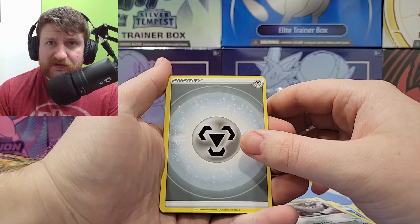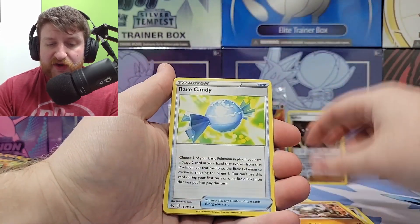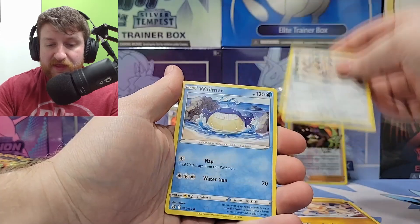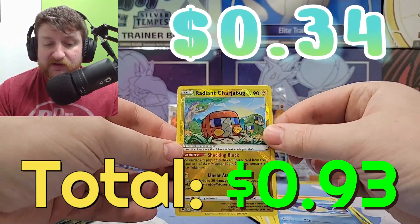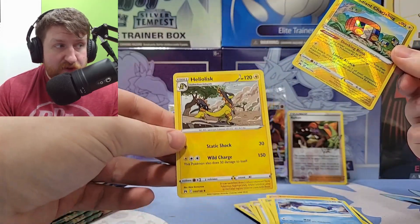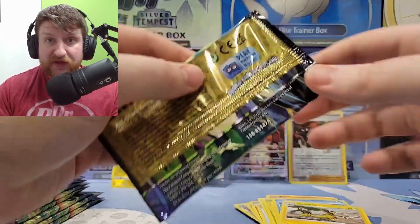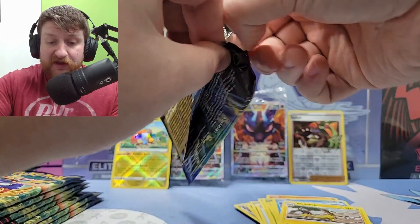Galarian gallery, metal energy, Graveler, Rare Candy, Luxio, Larvesta, Tangela, Ball, Toy, Galarian Meowth, Wailmer, Raichu — and a Radiant Charizard! Nice, that's kind of like our first official hit. I'm pretty sure those things are worth like absolutely nothing because you can get them like hydrated in this set, but that's our first hit so that's good.